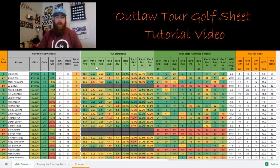We've got scoring average, par 3, 4, and 5 scoring average, birdies per round, and birdie-or-better percentage — they call it par breakers on the Outlaw Tour, which is the same as birdie-or-better percentage on the PGA Tour. We can also break that down further into par 3, par 4, and par 5 birdie-or-better percentage.